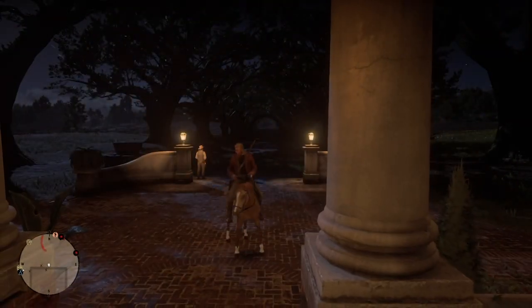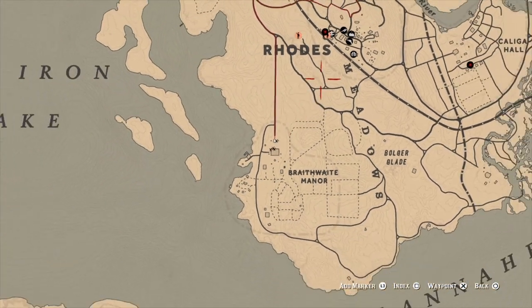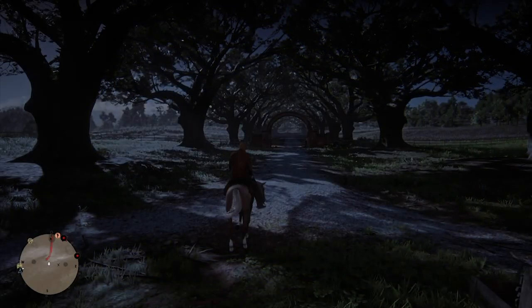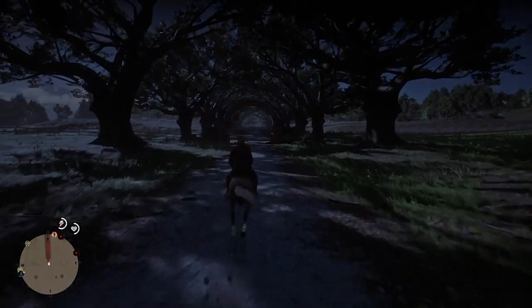Another nice thing about this method is that there's a fence very close by in Rhodes. If you just run up to Rhodes in this corner, you'll automatically see it — there's a fence up there where you can sell your stuff very quickly.